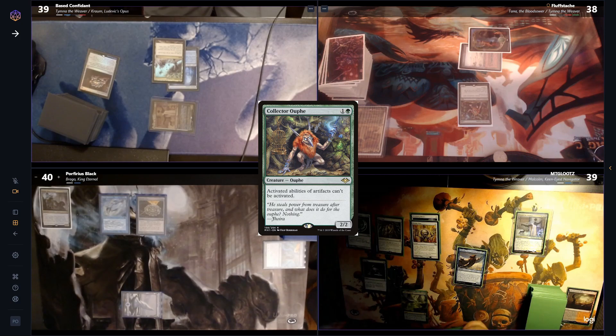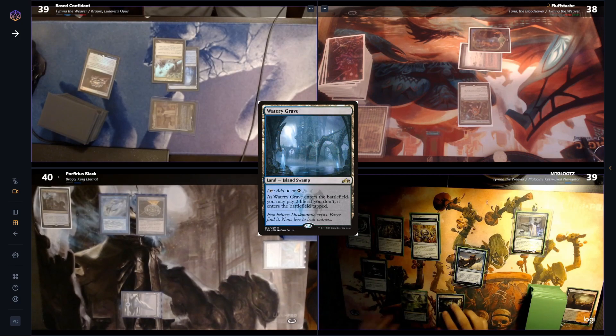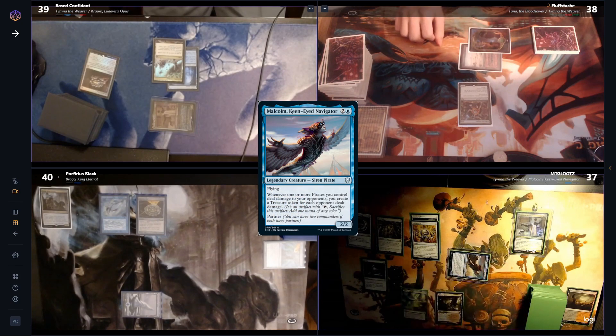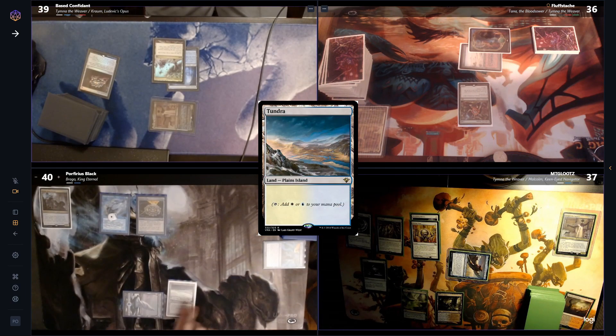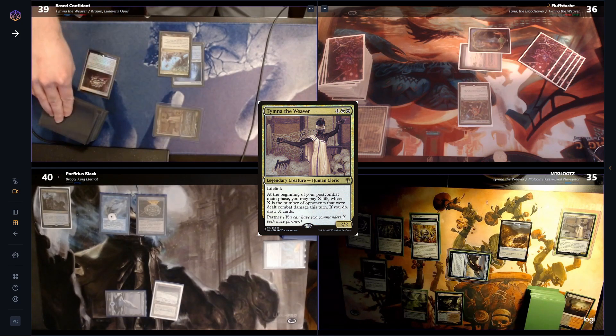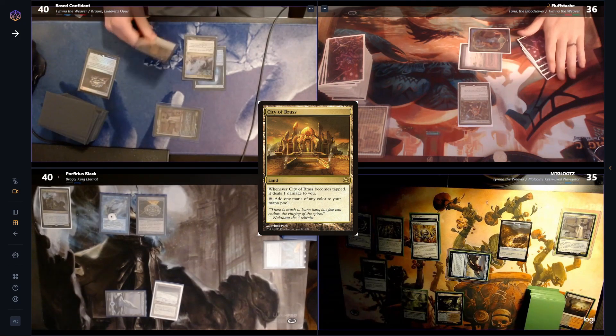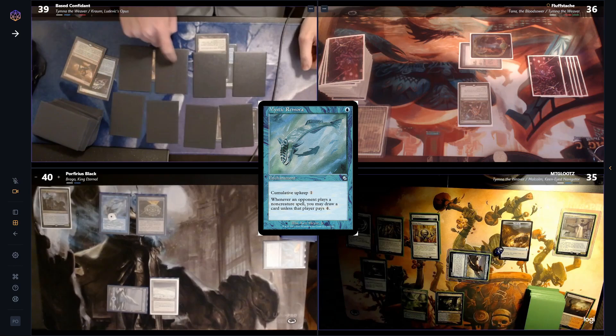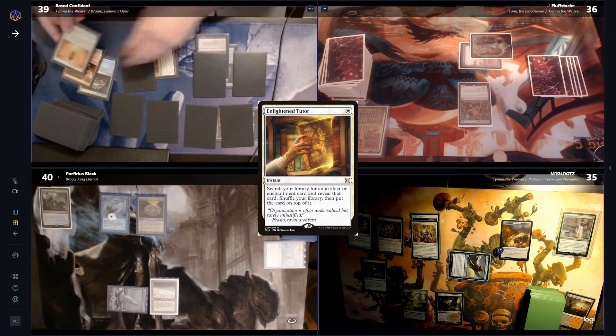Lutz, now having a lot less mana to work with, shocks in a Watery Grave and debates what he should do. He heads to combat, swinging Malcolm at Fluff, creating a Treasure Token, and passes. Fluff pays for his fish and plays a Tundra, doesn't have much to do and passes. Base starts off his turn by heading to combat and swinging Tymna at Lutz, pays a life and draws an additional card. On his second main, he plays a City of Brass and uses it to cast Gamble — he doesn't pay for Porf's fish. He tutors a card, then discards an Enlightened Tutor and passes.